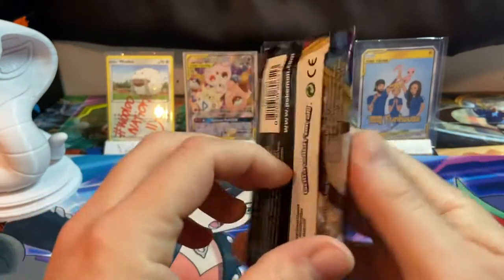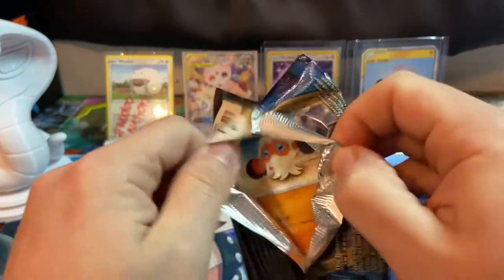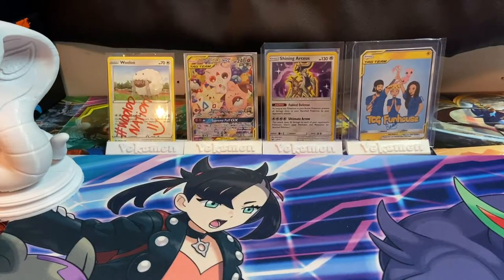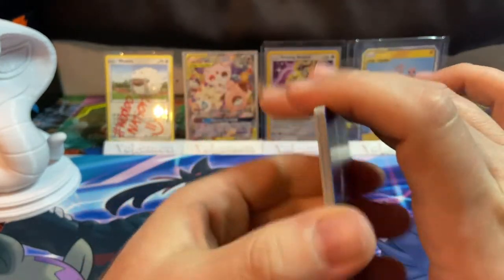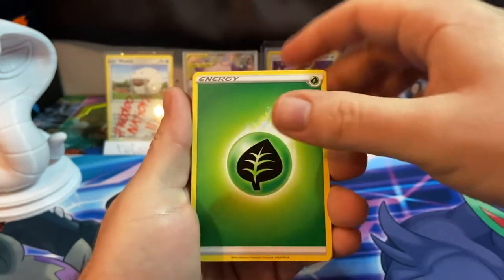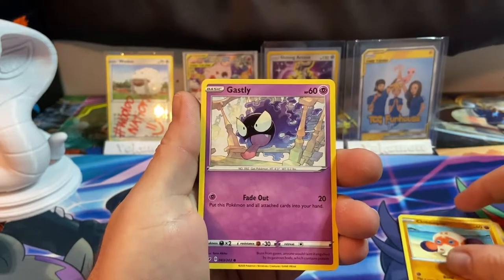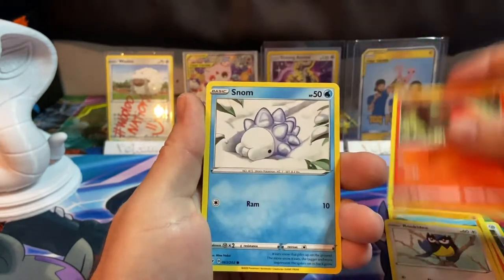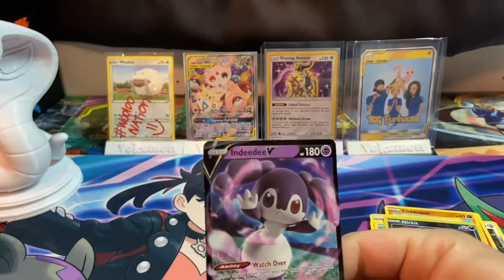Can we get some luck — at least one good pull? Please, I would like at least a good pull. Here is your code, the first three will be BWJ. I really gotta empty my trash can, it's overflowing with Pokémon opening stuff. We got a Grass Energy, Froslass, Raboot, Lum Berry, Clobbopus, Gastly, Rookidee, Sizzlipede, Snom reverse, and an Inteleon V for the rare.